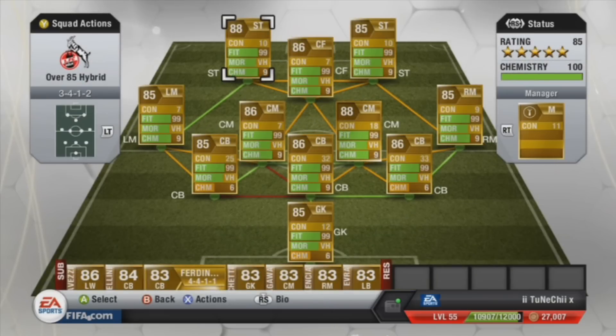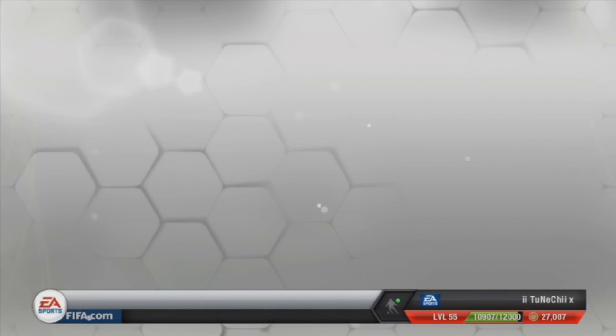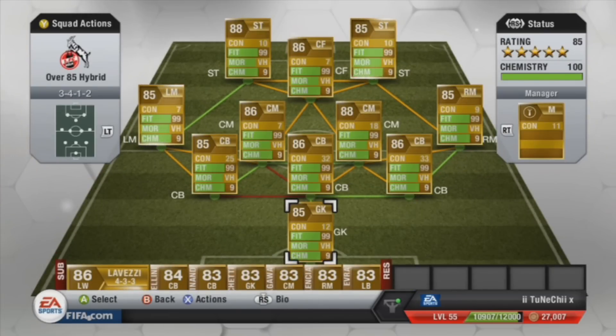As you can see the whole team has got nine chemistry — it only has two dead links, which is quite good. Everyone's got nine chemistry and they should work well together. If you enjoyed this squad builder make sure you leave a like, and if you'd like me to make another squad tell me what type you want in the comments. I'll get back to you. Now I'm going to play some clips of goals I got with this team — enjoy, and if you like this episode make sure you click the subscribe button below. Adios!